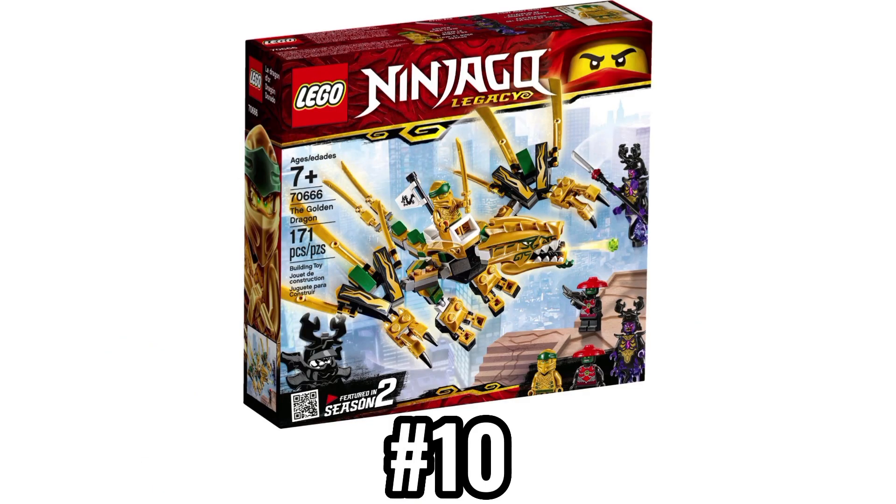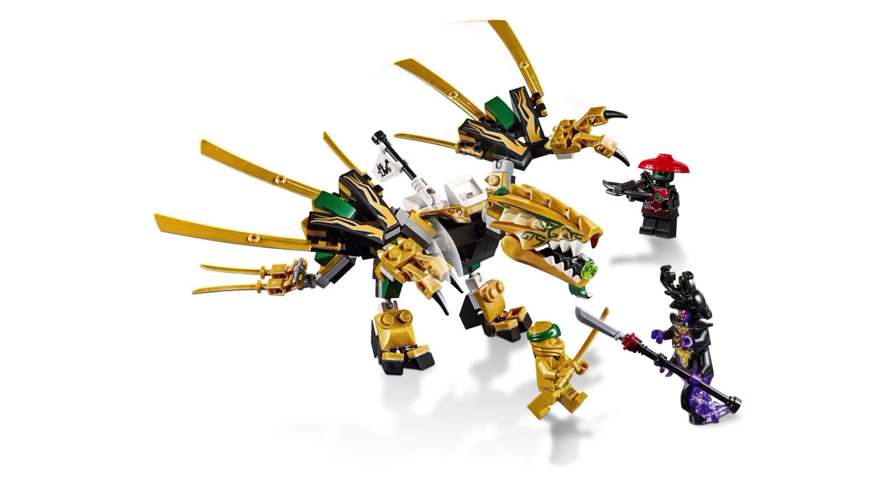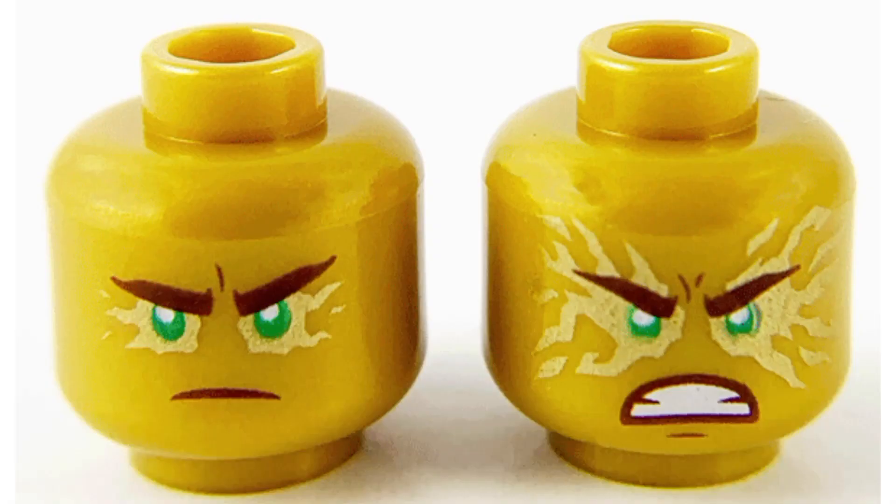The Golden Dragon is such a great set for 20 bucks and has a phenomenal Golden Lloyd remake with one of the best face prints in Ninjago. It's not accurate to the show, but it's really unfortunate that every other set this minifigure came in didn't include this face print. I do wish the actual design in the show also had the Golden Burst energy that this legacy variant has, but this minifigure was made 6 years after its debut in the show, so you can't really help that.